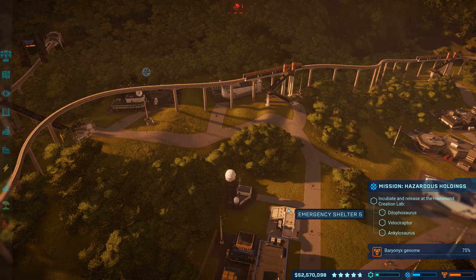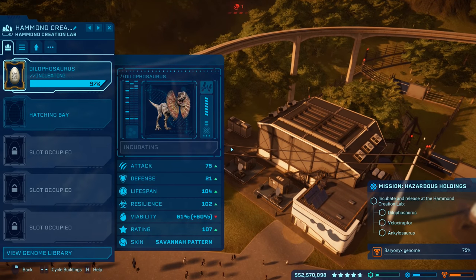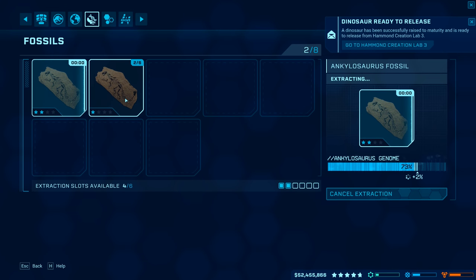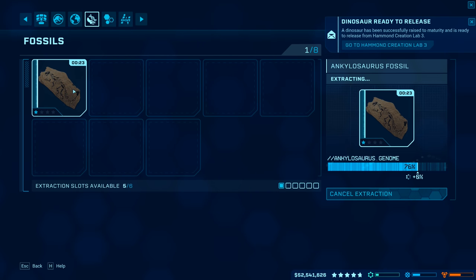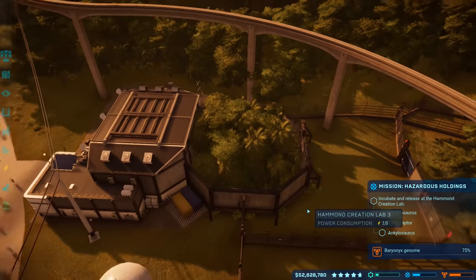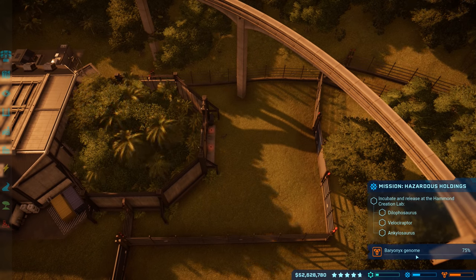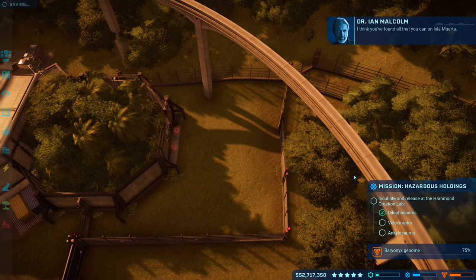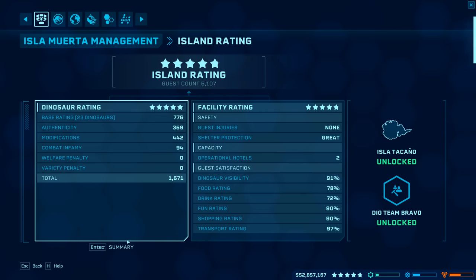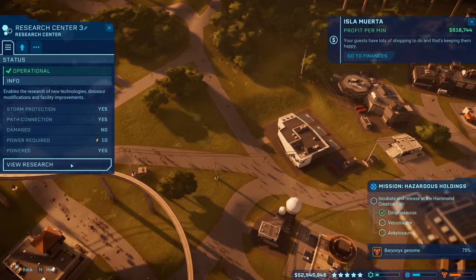Dilophosaurus should be close to done — at 97%, perfect. Now hoping the ankylo genome... it's at 76%, should reach about 78%. Let's release the dilo — skip that animation, we've seen it. Once we hit five stars on this island we'll move on to Isla Tacaño. I kind of want to get the science division up to unlock the baryonyx from Fallen Kingdom. We found everything on Isla Muerta — we did it! We hit five stars! Dig Team Bravo is unlocked!